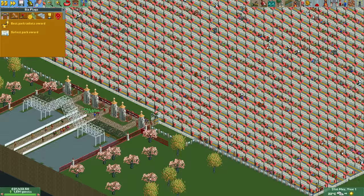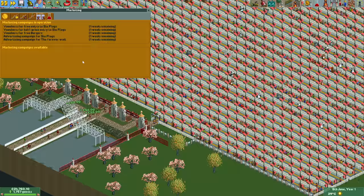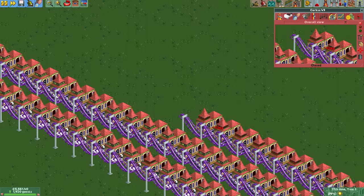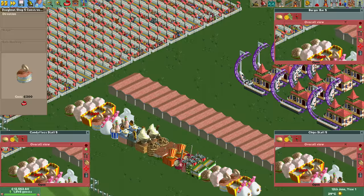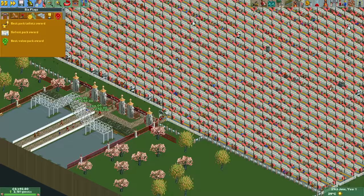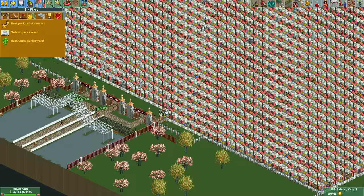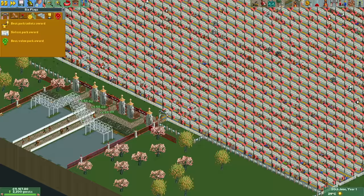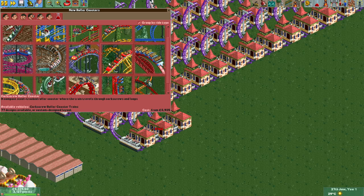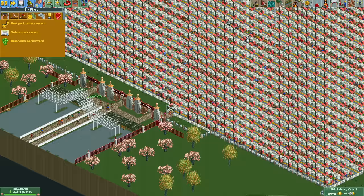A week later the ads are about to run out, so as soon as they do we pause, renew them, and unpause again to minimize the time without ads. During the rest of the month we build our third row of 20 corkscrews for a total soft guest cap of more than 7,000, which will be enough. The third row of food stalls and toilets makes us qualify for the best food and toilets award for up to 7,680 guests. With the end of June coming near we are approaching the halfway point — with more than 2,200 guests we are doing very well. Getting our fourth award takes three reload attempts this time, but we do get it: the best custom-designed rides award.